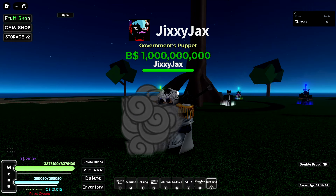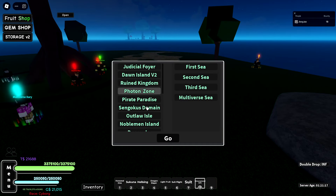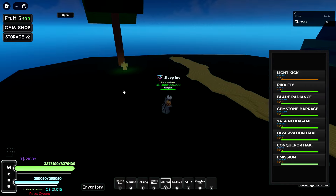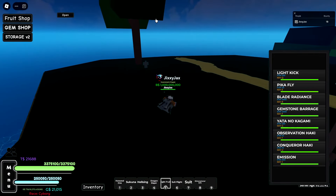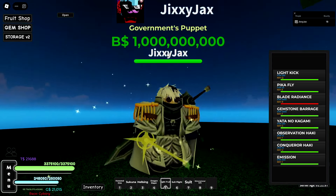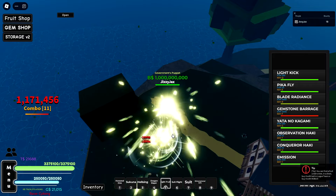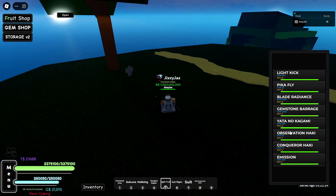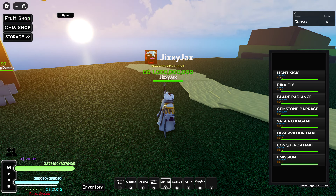All we should have to do is use the scroll - click on it and we should have the new light fruit. Let's head over to the blacksmith and check it out. We have the Light Kick, a nice instant attack with great range. The Pika Fly looks maybe a little faster with a cool trail. We have a blade - putting the sword in hand, then doing a little dash and slash. Then a Gemstone Barrage that follows the mouse for constant damage. And we have our G ability too.